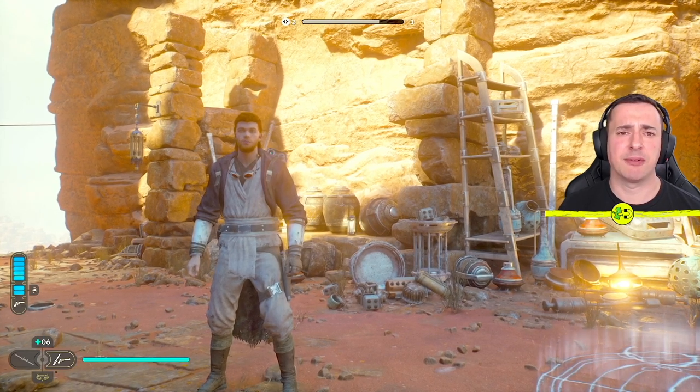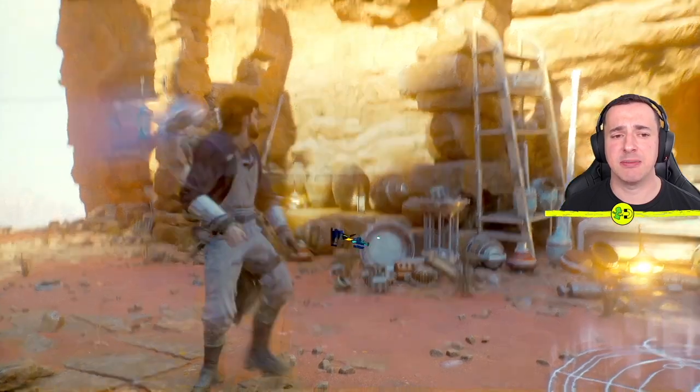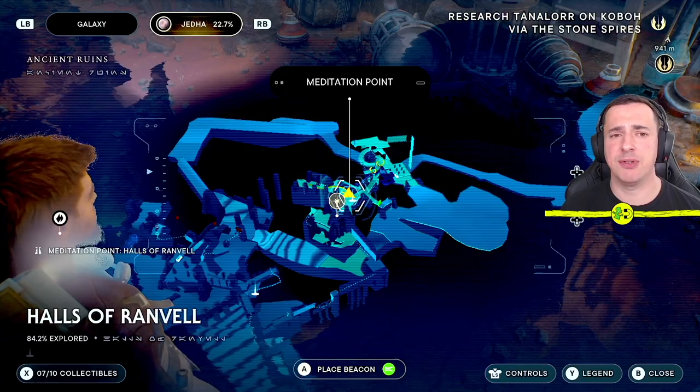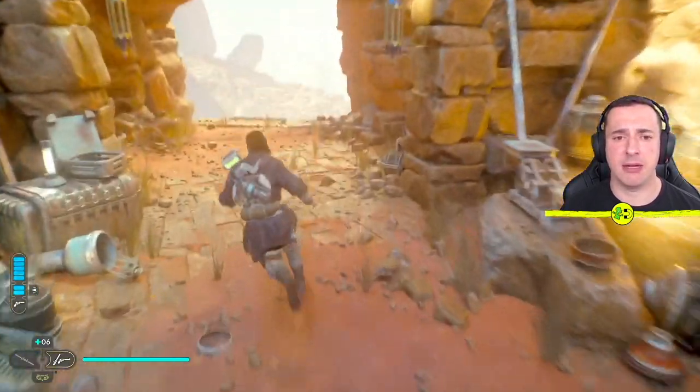Hey everyone, I'm in Star Wars Jedi Survivor and I want to show you how to get the Undercut Haircut. To get this you're going to need to be in this location, which is the Halls of Ranvel. Just keep playing through Jedi and eventually you will get to here, and then from here you want to be going this way.